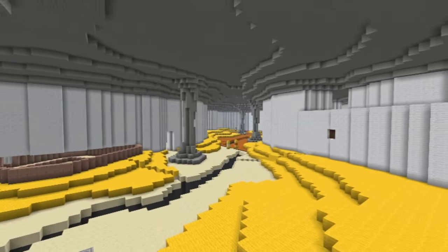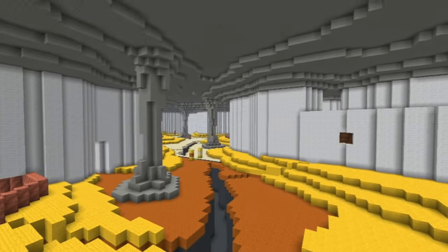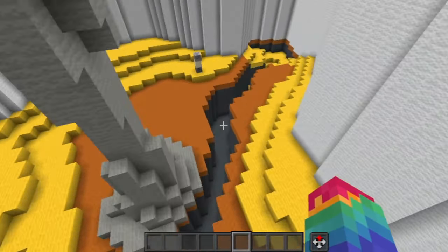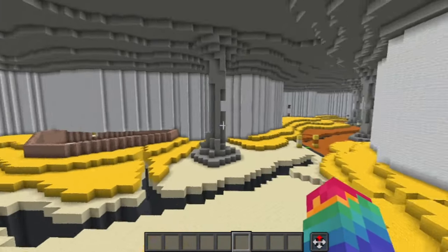Since we were last here, a few things have been done as you'll notice. We worked together with the community in a couple of different live streams where we added in these nice crevasses — the big huge cracks if you will. We also completed the ceiling with these nice supporting pillars in this large open area.